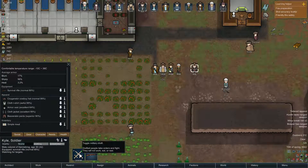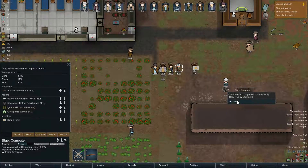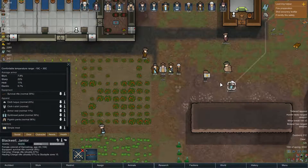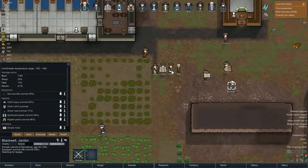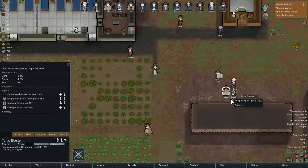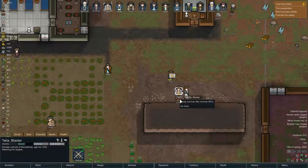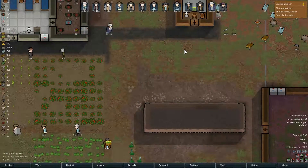Kyle is done. Talia grabs — actually Blue grabs this, reserved by Blackwell. What are you doing? Blue, grab the rifle. Jones grabs this rifle. And Talia — that's what I wanted. So everyone should be undrafted now and our top shooters have long-range weapons.